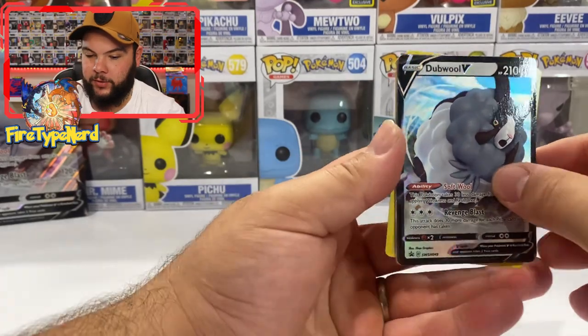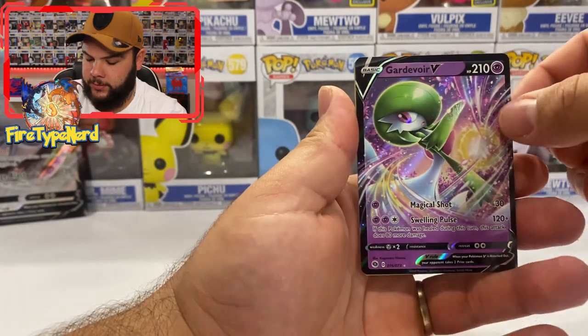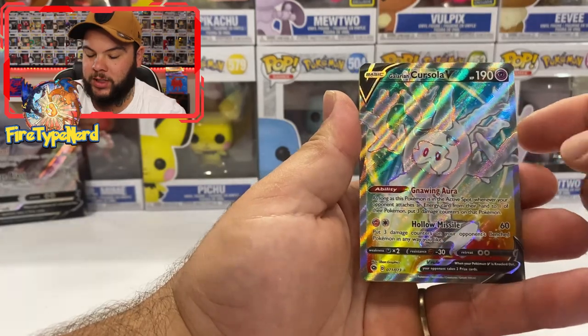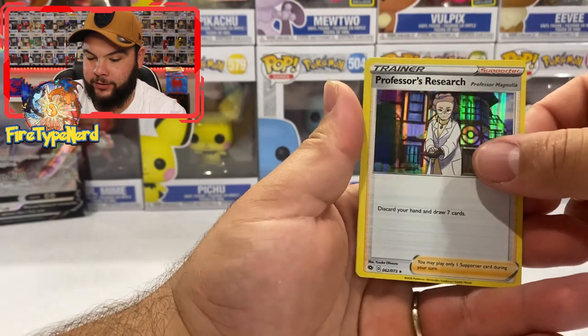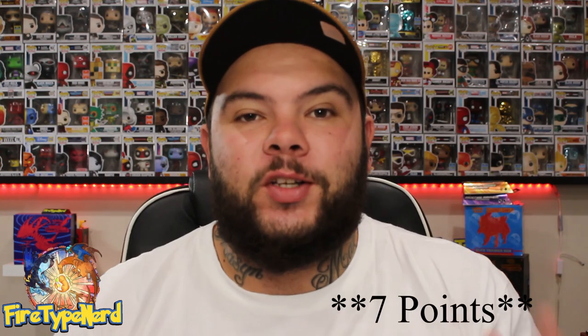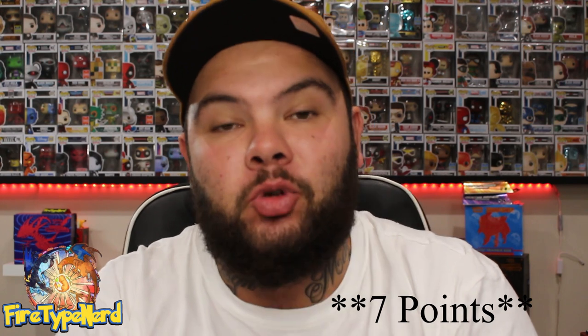Let's go over the cards. We have our Double V Promo, Gardevoir V, Corsola V — which I'm pretty sure is a full art — Professor's Research Holographic, and Marnie Holographic. There you go guys — we've got 6 points for this pack battle. Definitely go check out Pokey Mitch, he's an awesome YouTuber in Australia just like me. There'll be a link to his YouTube channel in the description, so definitely go show him some love and don't forget to watch his video to see who wins the pack battle.